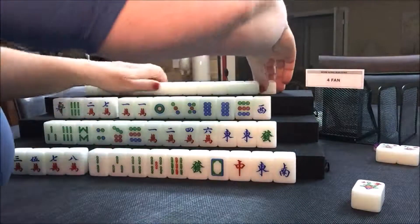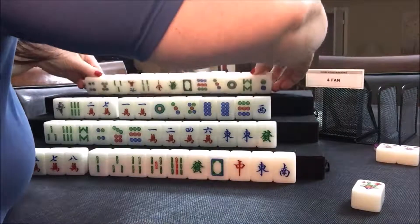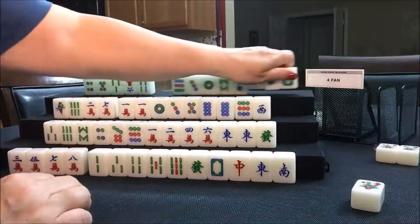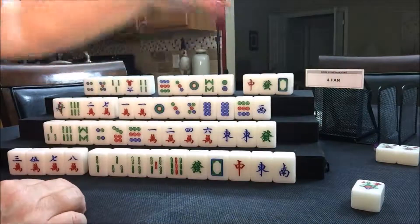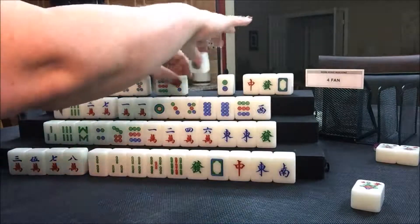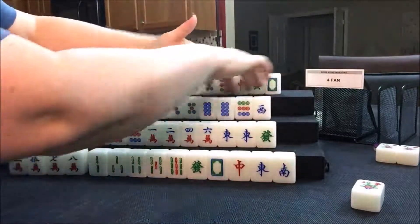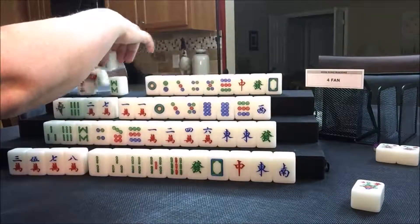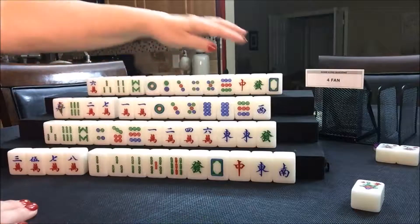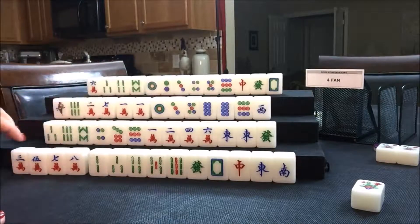Let's see what North has. North has dragons — it's kind of nice — and lots of dots. They should play a half flush with dots. Get rid of these. They also have no flowers, so that's a fawn. Half flush plus no flowers — that's four fawn. So we're ready to go now. East will discard — we'll discard a three crack for East.